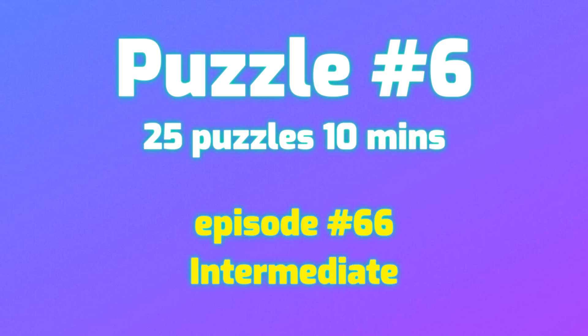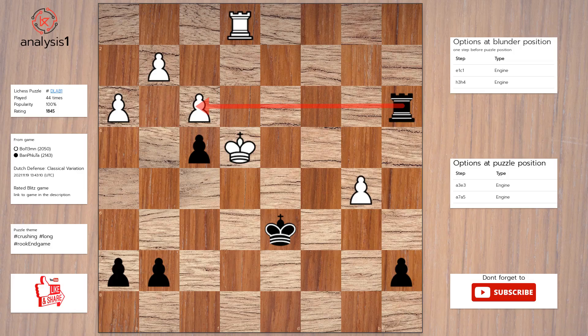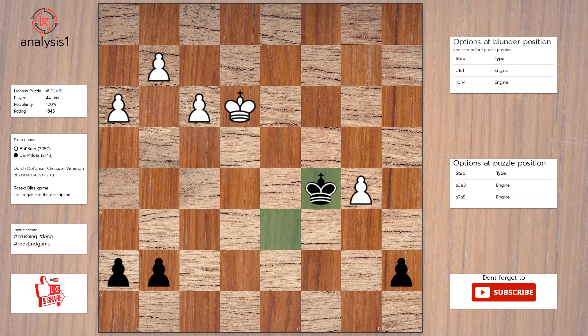Let's see the next puzzle. Here are the threats: rook takes pawn. The checks are: rook to a4 check, rook to e3 check. Answer to this puzzle is: rook to e3 check, rook takes rook, pawn takes rook, king takes pawn, king to c5.